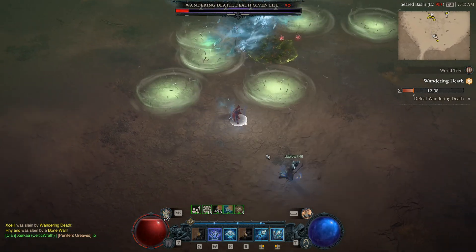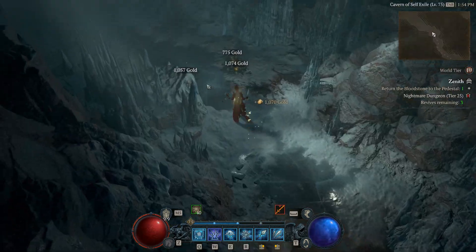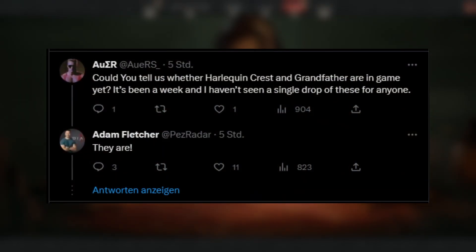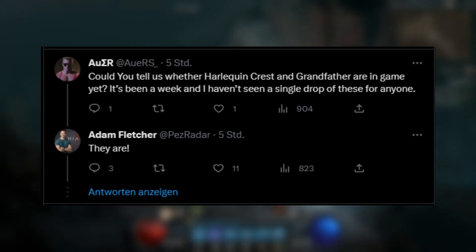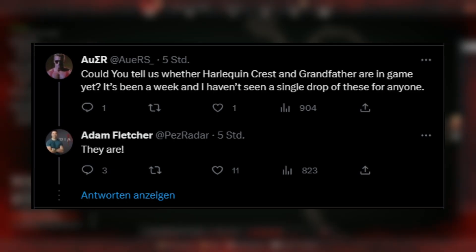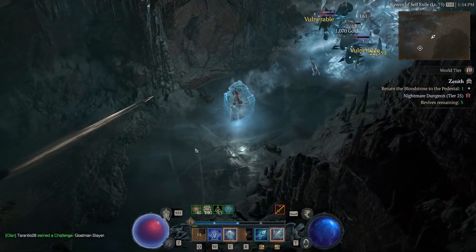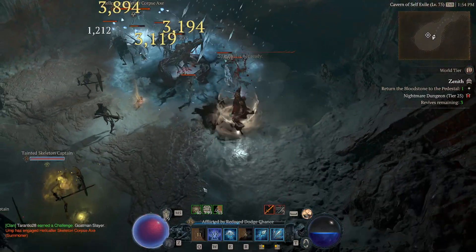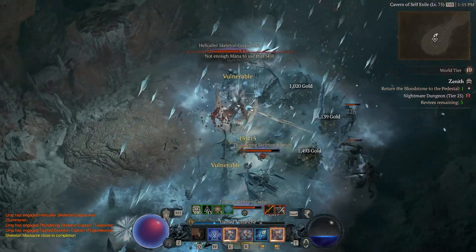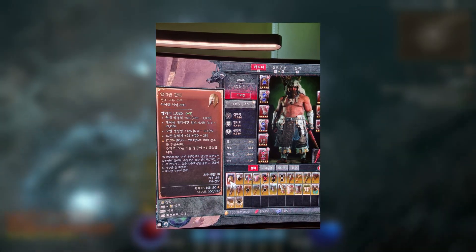A lot of people have been questioning if certain rare items are actually in the game — specifically the Harlequin Crest and the Grandfather, and I believe one called the Shaco. It's been a week and nobody has seen a single drop. Adam Fletcher responded confirming they actually are in the game. The rumor is that you need to be level 100 or near level 100 in order for these to drop, and on tier 4. We do have a Korean screenshot from someone who seemingly has one.